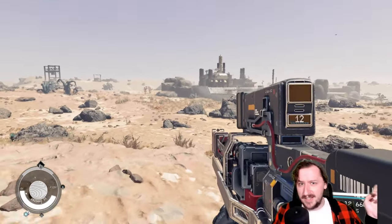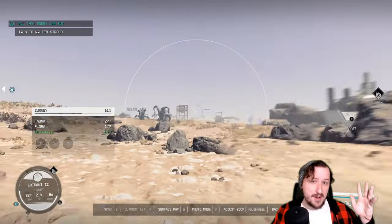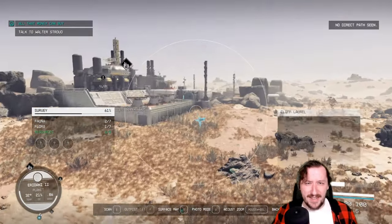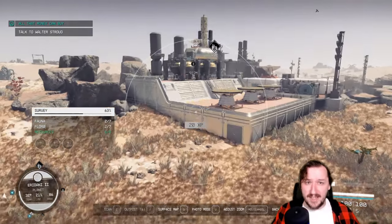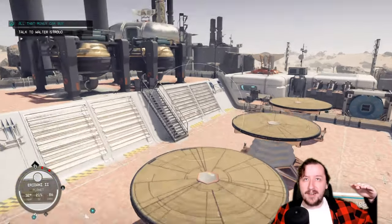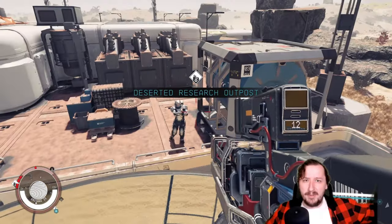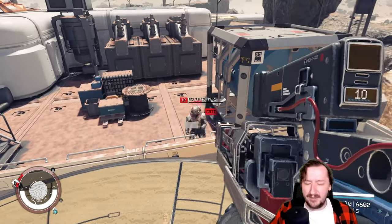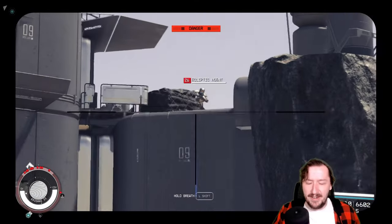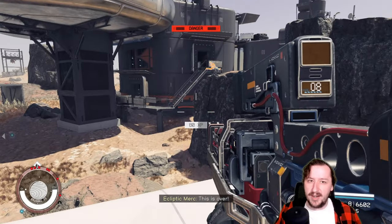I actually think the Hard Target does this job better because it has faster follow-up shots, better mods, and more common ammo - it's also just more common to find and buy. So the Hard Target beats out the MagSniper in terms of practical use. Once you get to the advanced tier, they're both going to be one-shotting things anyway, and if you want to switch between targets faster, the Hard Target is just much quicker at doing that.